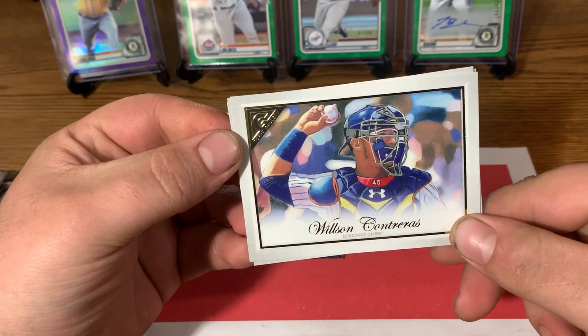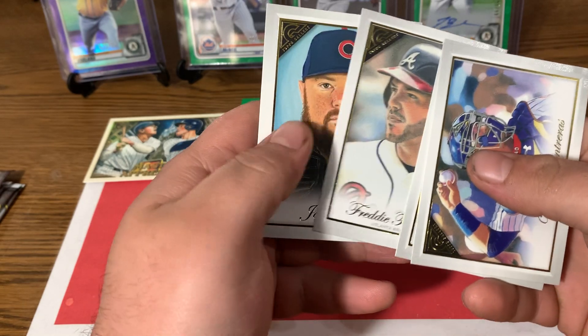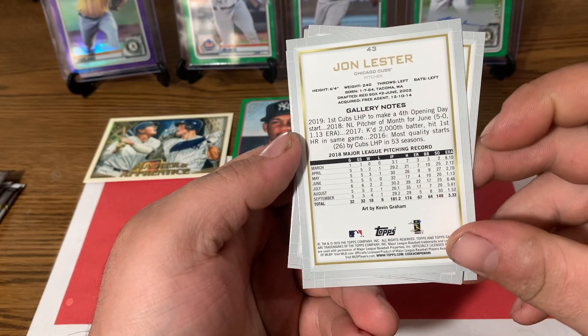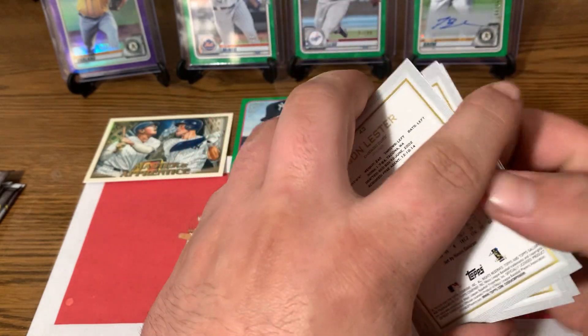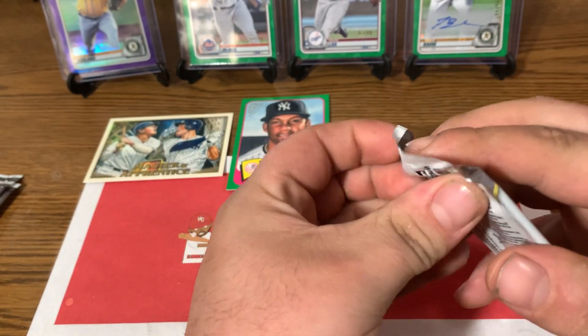Wilson Contreras. These are good looking cards — good artwork. Brennan Rogers, rookie card. Freddie Freeman. And Jon Lester. I'm going to show you guys the backs — I haven't showed the backs yet. I've got to show you who the artist is. Nice looking set here. Alright, we've got four packs left and then we will get to our artist proofs.